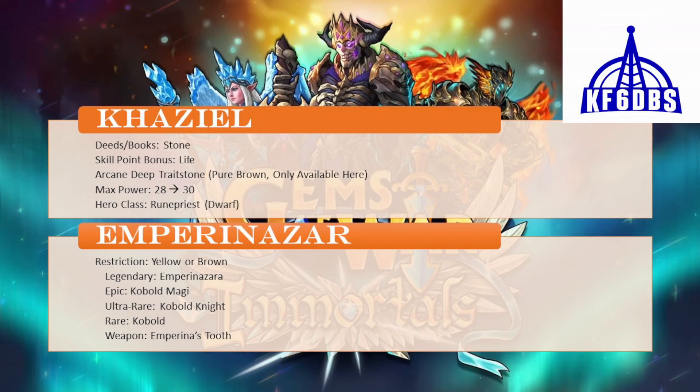Khaziel is a stone life kingdom. The trait stone available there is the pure brown Arcane Deep trait stone, which unfortunately makes Khaziel the best place to farm all brown trait stones. So if you are making a big push to get those smaller brown trait stones or you need your Arcane Deep trait stone, just know that you're probably going to take the week off during Khaziel Week.